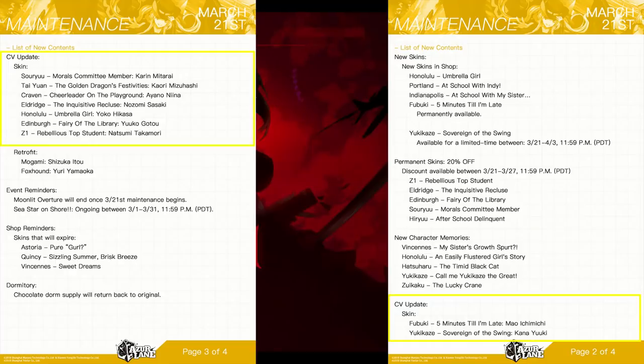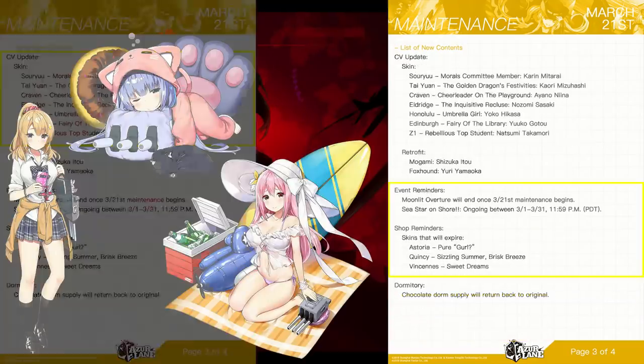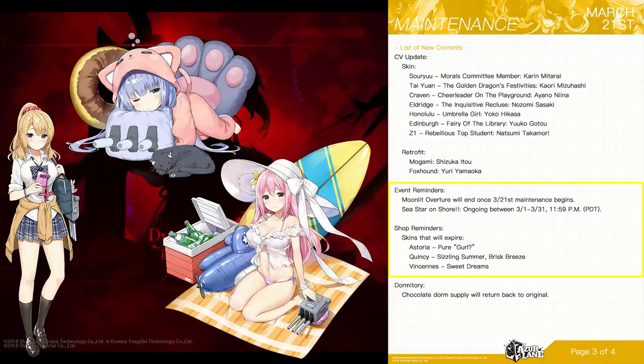We will be getting new character memories for Vincennes, Honolulu, Hatsuharu, Yukikaze, and Zuikaku. We also have more CV updates. If you were on the fence about the Astoria, Quincy, or Vincennes skins, make sure you get on those — they are going away at the end of the Moonlit event, which is dropping off with this patch.